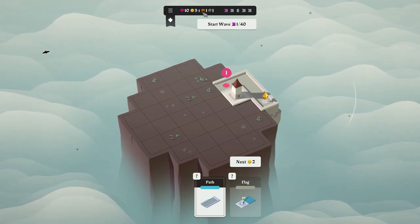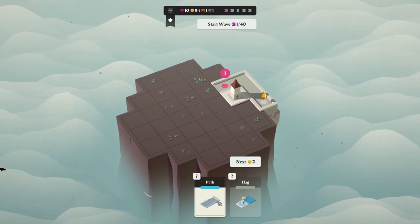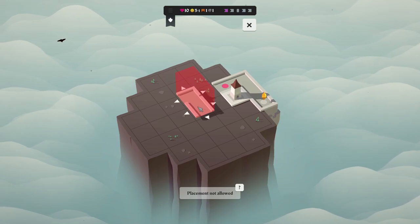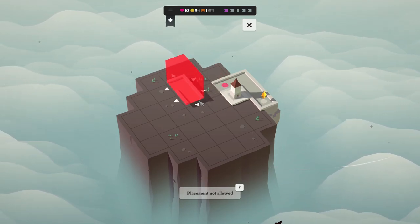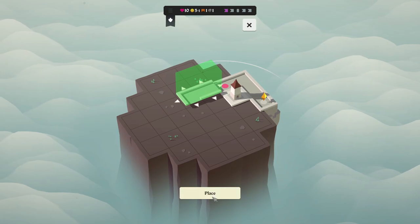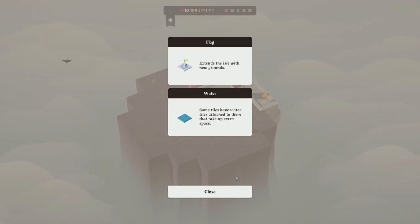Ten hearts, four money-ish — I've got three I can spend. I have a bridge and a bomb. Let's place a road. I'm trying to rotate you — it's just left click to rotate. Let's place that. Now, what is the flag? It says 'flag extends the isle with new grounds.' Okay.